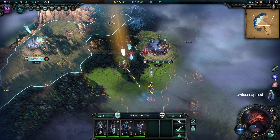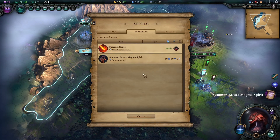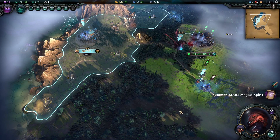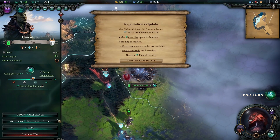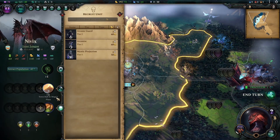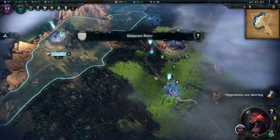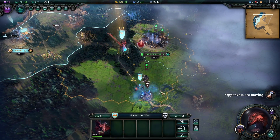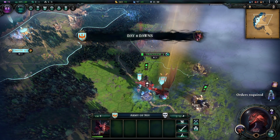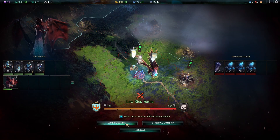The rest of the turn is spent heading southward with our armies, seeing what we can try to capture before the AI claims it. We finish casting the Searing Blades upgrade on our melee troops and begin summoning a Magma Spirit. We begin a trade with our Orichalcum allies to get more mana for just a little gold. Our Arcanist finishes production and we decide to wait for more funds before creating our next hero.